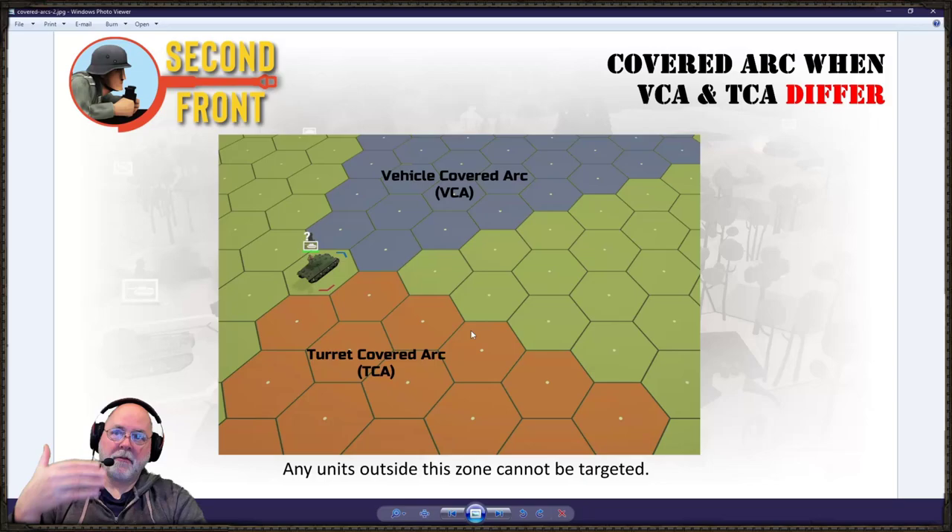In ASL, you pay a penalty for every hex spine you move your turret through. If your turret is pointed one way and you want to flip it all the way to the other side, you might cross one, two, maybe up to three hex spines, and you pay a penalty on the to-hit roll for that. In Second Front, there is absolutely no penalty — you can spin your turret all day as freely as you want. It's convenient but not very realistic. I prefer the ASL method where you pay a penalty — it makes you think more carefully about how you're moving your vehicle units into combat.